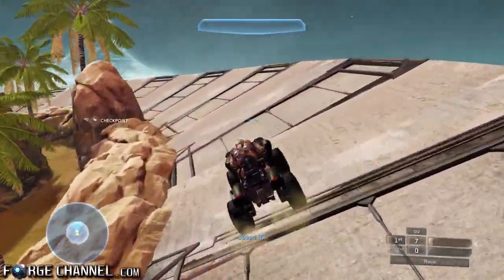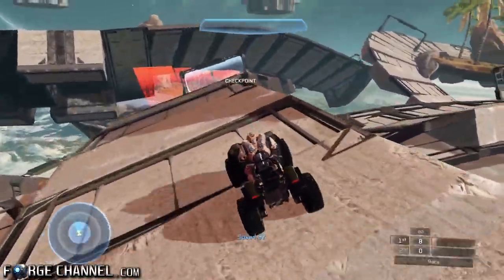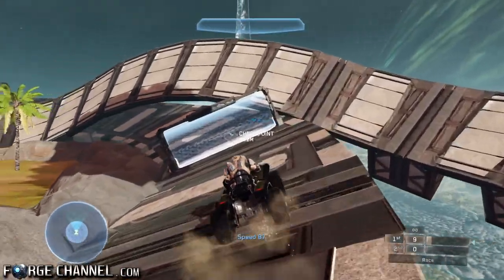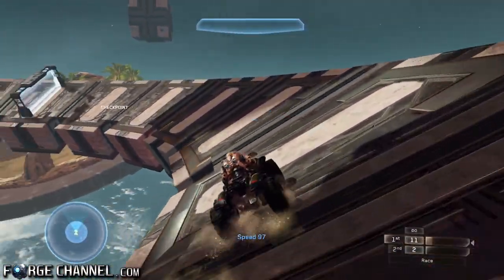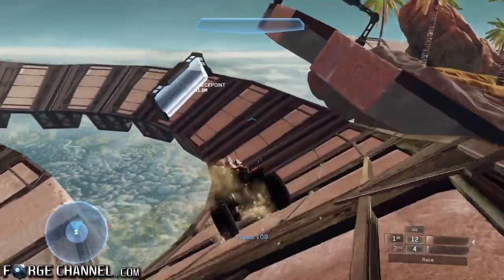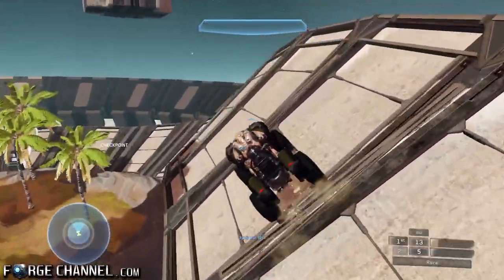I don't know what that's supposed to be — maybe just an aesthetic feature. This is something I really want to see in Master Chief Collection: people pulling the terrain, editing the trees and stuff like that, putting in very nice aesthetics into their map, not just making it a track in the sky. They actually put some sort of theme or aesthetic feature into their map, and this is what I really enjoy seeing.